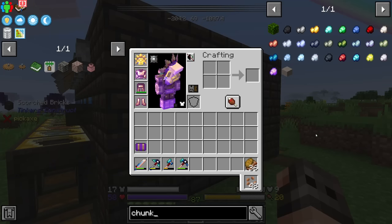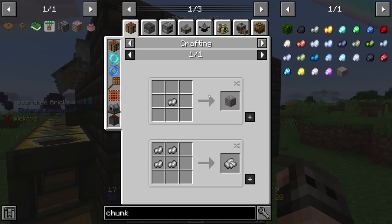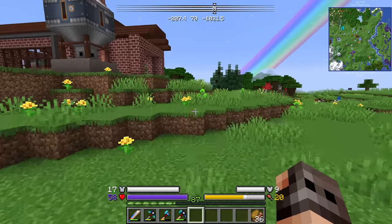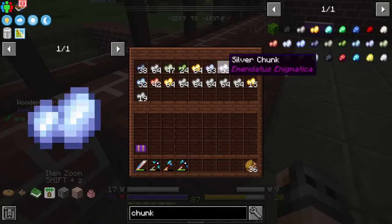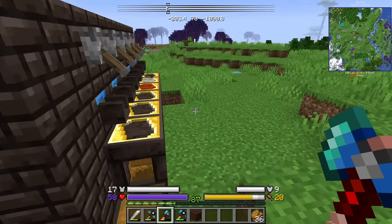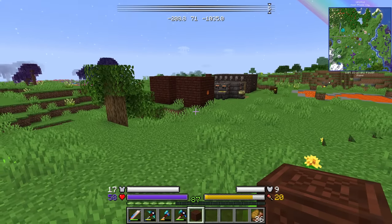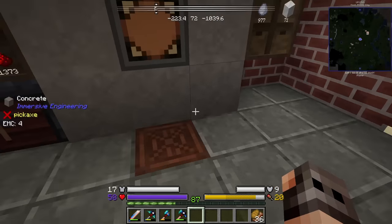I had no idea this is a functionality of Tinkers'. But apparently, if you put an iron chunk inside a foundry, you get a byproduct. For some reason, I really love byproducts. I have been mining a lot - you just put the ores in and you get all the byproducts. It's amazing. Anyway, that was ore processing.